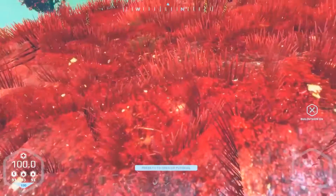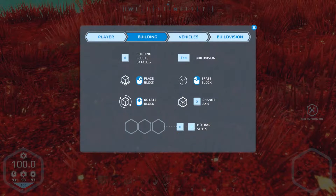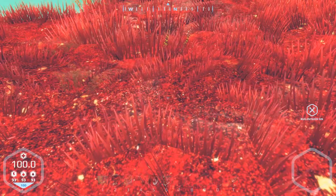I think it was F1 to open the tutorial. Let's look at all this. Building blocks catalog is B, and tab is for build vision. Oh, we've got a step-by-step thing — that's what I was doing just now. Building a vehicle? Holy shit, let's build a vehicle.